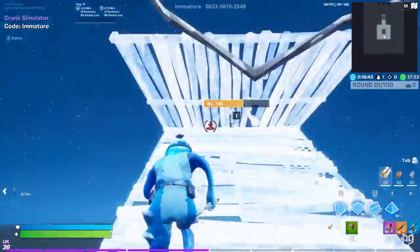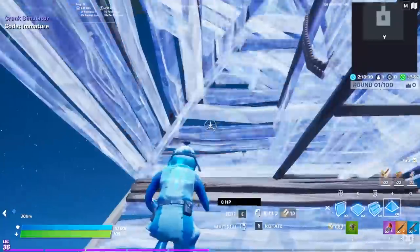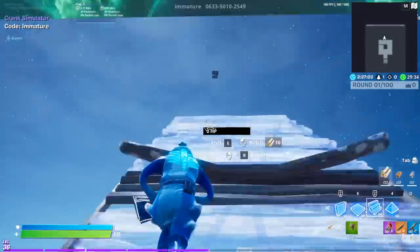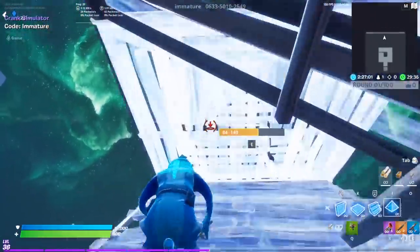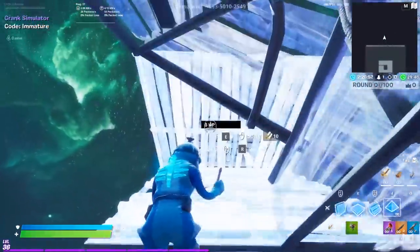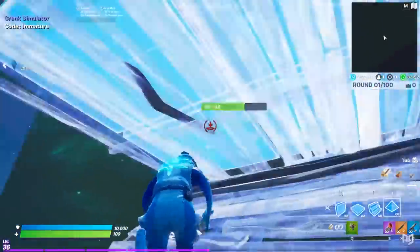Once you feel like you've gotten double edits down at a slow pace, that's when you can go back to normal. At normal speed, being able to double edit for every ramp you place should be your goal — a non-stop ramp, floor, cone edit, ramp, floor, cone edit. It's tricky, but it's vital for mastering double and triple edits, so spend some time on it.